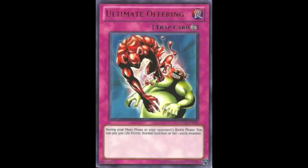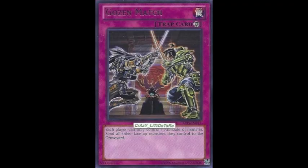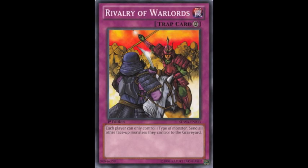Limiter Removal I already mentioned. Ultimate Offering — I've seen it on a couple of banlists so there's a possibility it'll go down to one. If you're running a Gadget engine with Machina Fortress, although I find this particularly unplayable with Geargias, then go for it. Either way, I think you should still run it at one, because sometimes you just need that one extra Geargia to plus off stuff and go into Geargiagear X and go crazy. It's a really good card to run in Machines overall. Since these guys are all Earth and all Machine, you might as well run Gozen Match and Rivalry of Warlords, or one or the other, if you want to be a complete lock.